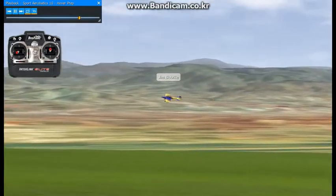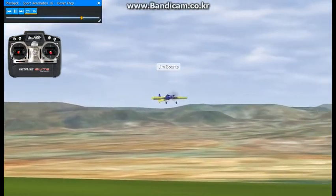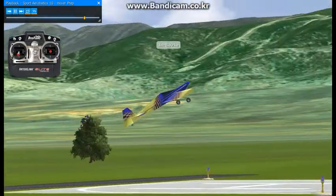When you pull out vertically, you want to try and keep the aircraft straight up. It gives you some practice with the rudder inputs. You'll need to learn how to use rudder pretty much perfectly before you try and do a torque roll or hovering.